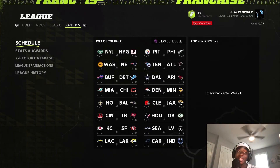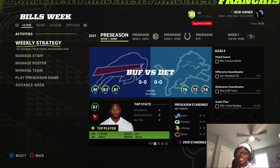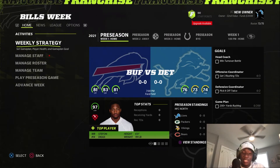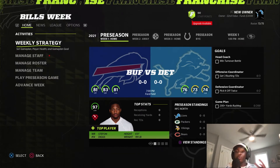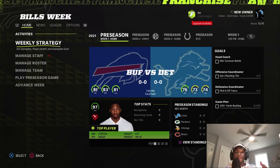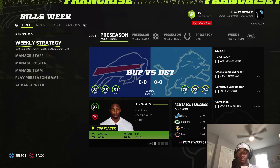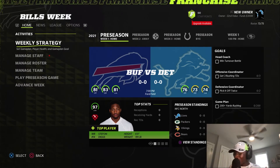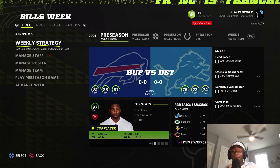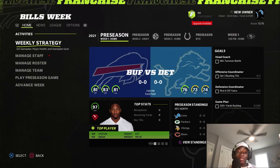As of right now, I don't believe there's any other way to get staff points besides setting those game day goals. Those game day goals are crucial and definitely help you towards getting staff points. You'll also get staff points as you continue to sim through different seasons and games, but the easiest and quickest way is just setting and completing those game day goals.